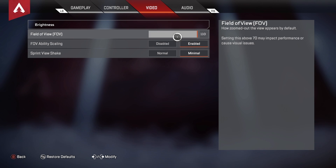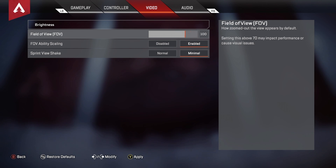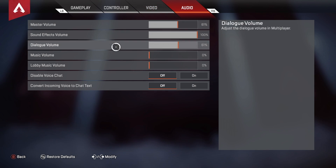Advanced look controls I have off. Brightness is around 85%, so it's pretty high. Field of view is at 110. If you don't like 110, I'd recommend anywhere from 100 to 110. The higher the FOV, the more you can see your angles and sides. The lower the FOV, the more you can focus in on enemies, which can improve your aim and shooting. For me, I have it at 110.